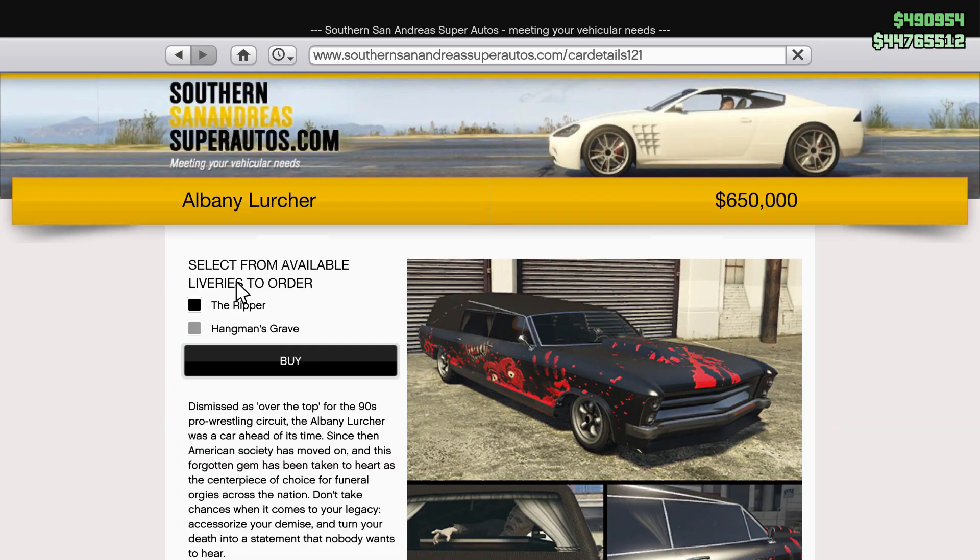There are two types of liveries that you guys can choose from, which are the Ripper and also the Hangman's Grave. Both of them will have Frankenstein at the back seat of your car.